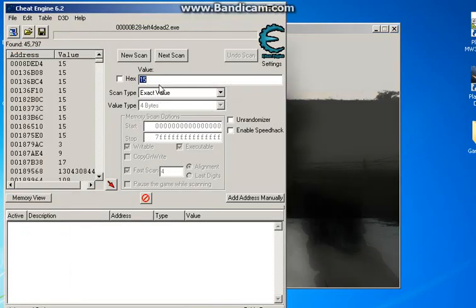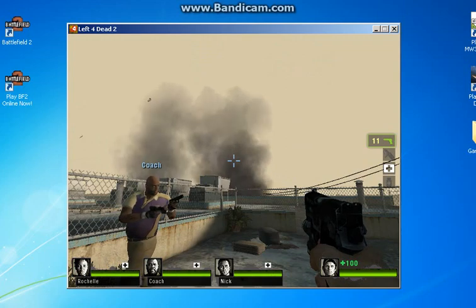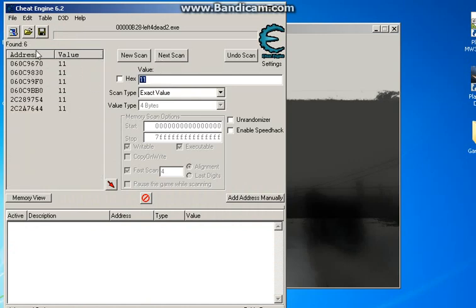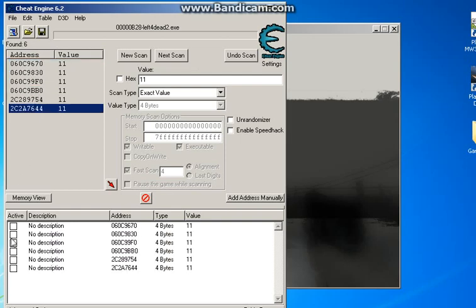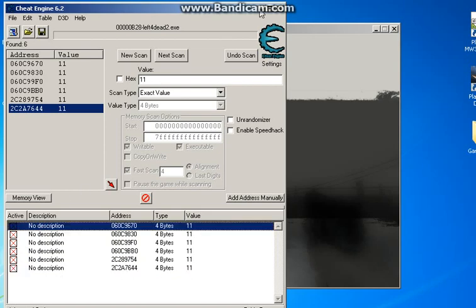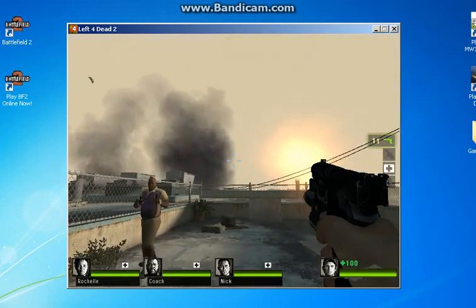Type in the amount you have now — I have 13 — and click Next Scan. Now 166 found. Keep doing that: shoot a couple more times, now I have 11, then next scan. Now I have 4 or 6 results. Double-click on all of them to add them to the list below, click on those boxes so they have an X in them, then minimize Cheat Engine and go back into the game. You'll see you have infinite ammo.